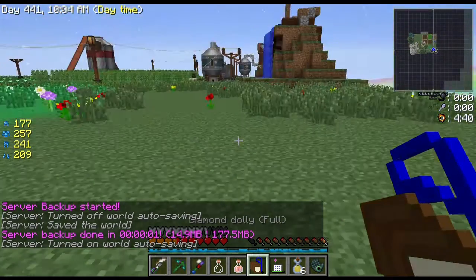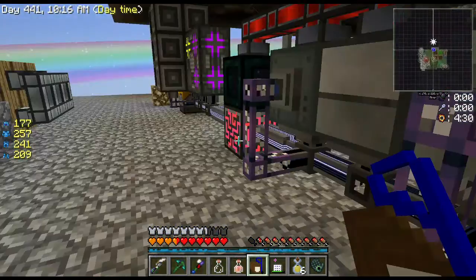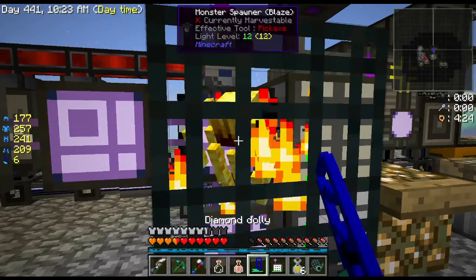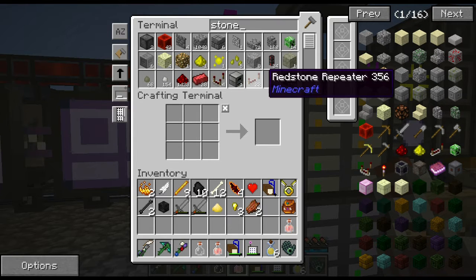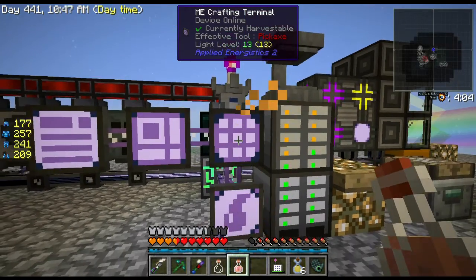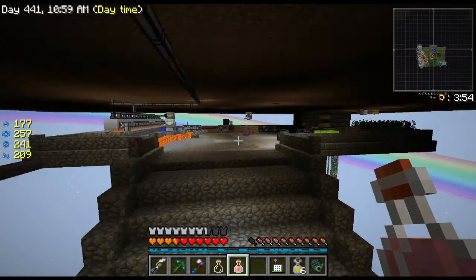The dolly breaks after placing so I need to be careful. It's just a durability thing — three diamonds for the dolly is totally worth it for moving a spawner. I accidentally placed one in the wrong spot. I'm going to put both spawners into storage for now until I know exactly where I want to build the blaze farm.